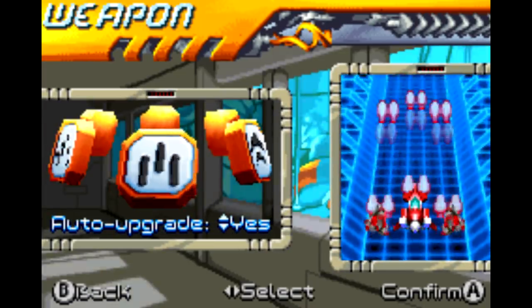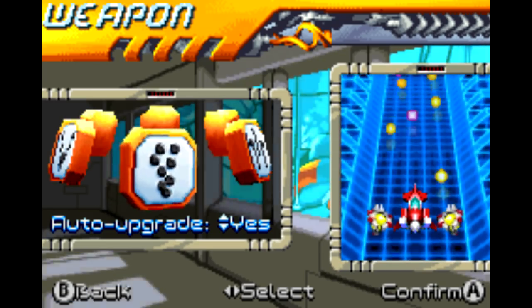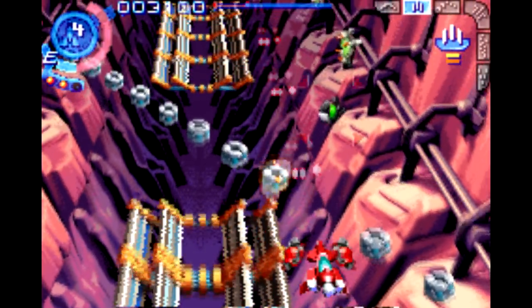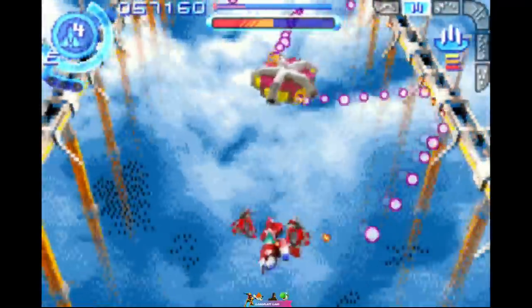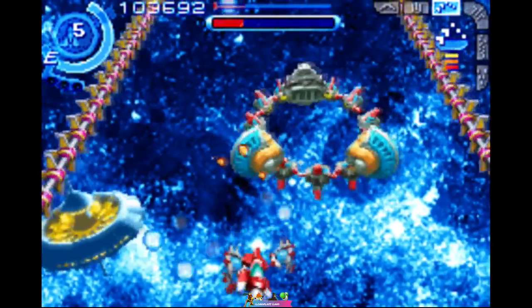There are six weapons to choose from — the usual stuff you'd expect from a shoot-'em-up: the plasma laser, the deflector laser, enemy-seeking weapons, particle guns, that sort of stuff. Each one can get upgraded two times by collecting green power-ups. You can't select any weapon other than your default plasma laser until you grab one of these power-ups, and after that you can enable whatever weapon you want.